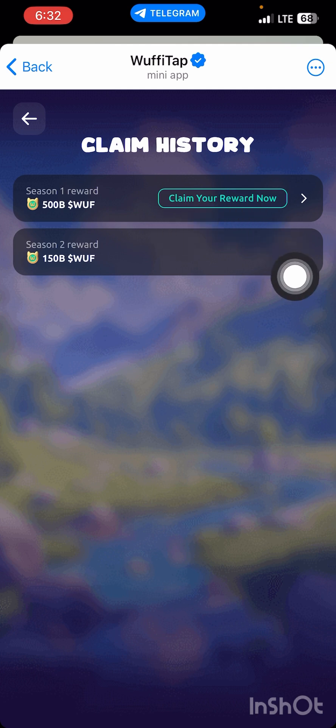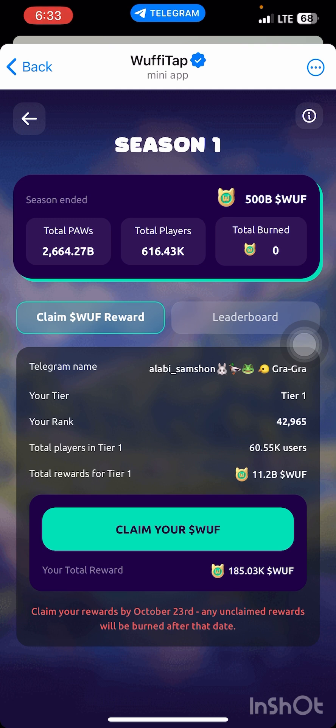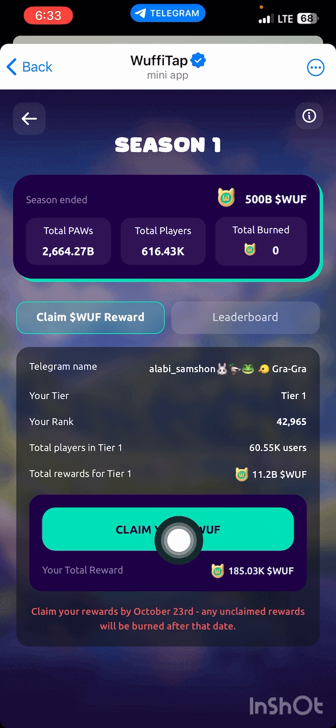Press on 'Claim My Reward.' If you haven't connected your account to the TON wallet before, they will ask you to connect with your TON wallet. I've already connected my wallet successfully. Once you press it, you'll see 'Claim Your Woofy — claim your reward by October 23.' Any unclaimed reward will be burned after that date, so you must claim your token before October 23. We are currently in October 3.